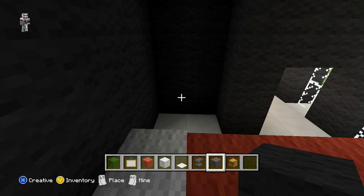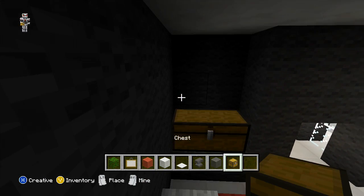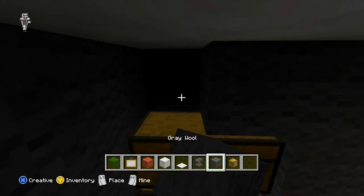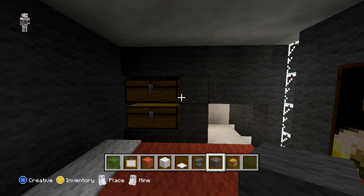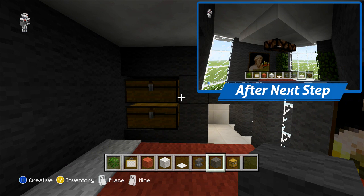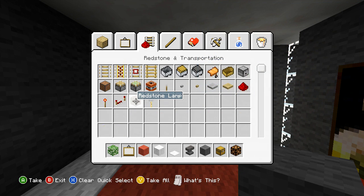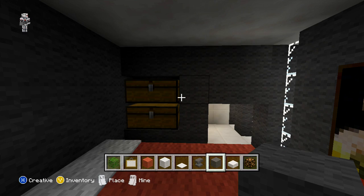As this is purely for decoration the top chest isn't actually going to open, but if you do want it to be a functional chest you can just remove the top two blocks of grey wall and just leave it open. The last thing we're going to be adding to the bedroom then is going to be our light. For this you just want to come to the corner and count two blocks out and then another two back. Then here on the roof you can just place two blocks out with your redstone lamps.